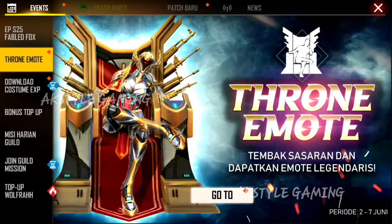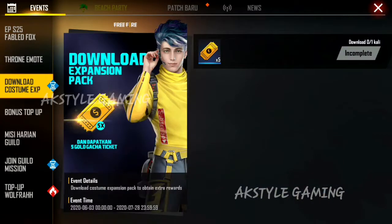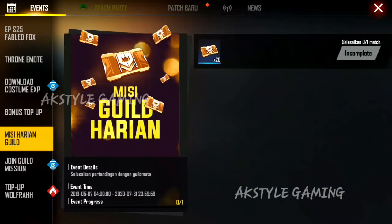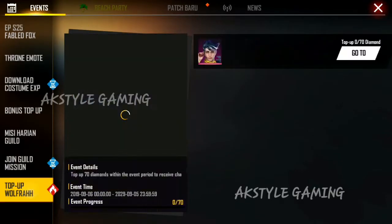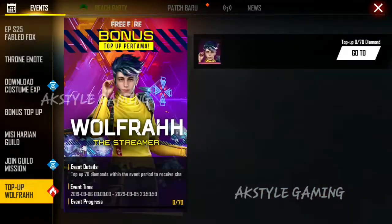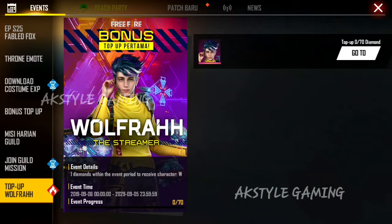So if you look at the event, you see the event in the upcoming updates. They are going to advance and offer — they are going to be available for the event, available to the Indian team. The Wolfrah character is going to be a free option for the diamonds, but we have free time for it.